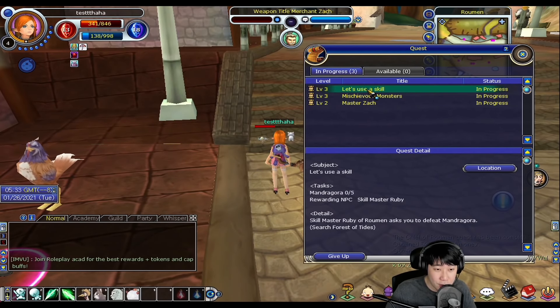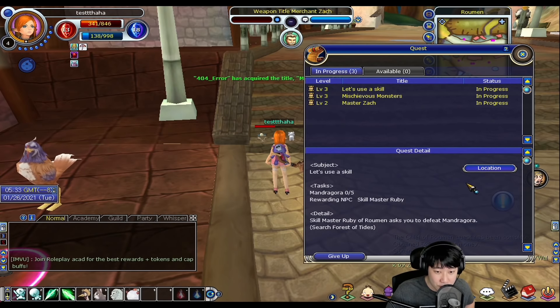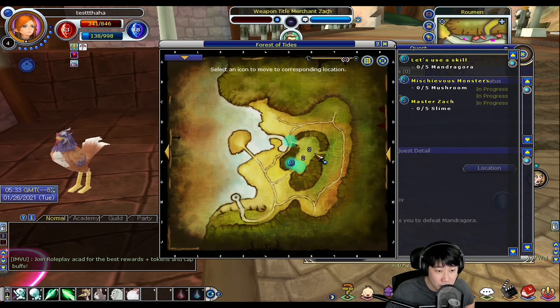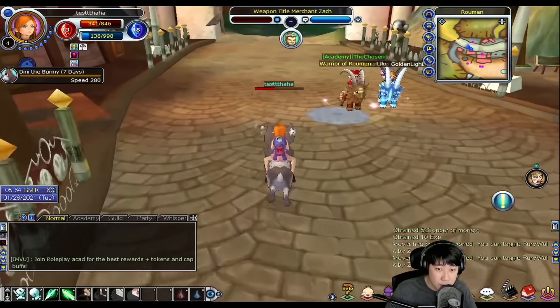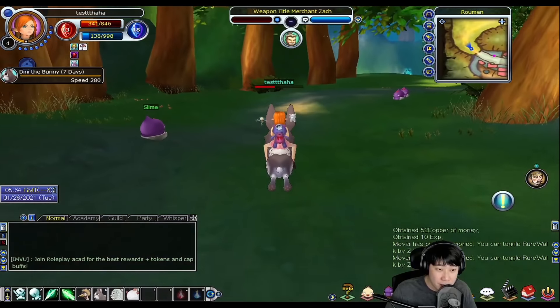If you click on a quest, it tells you what to do. And if you don't know where those monsters are, you can also click on the location and it shows you where they are. Let's go ahead and kill those monsters and get the quest done.